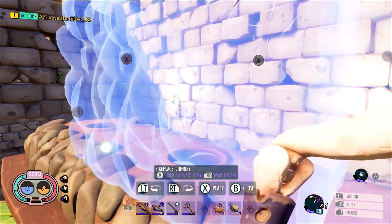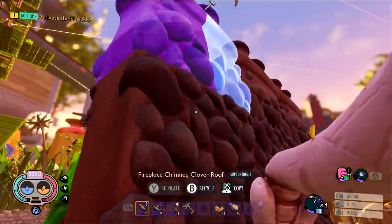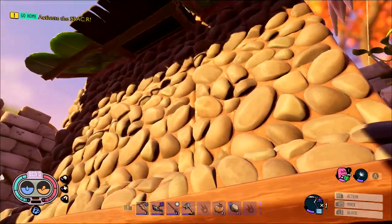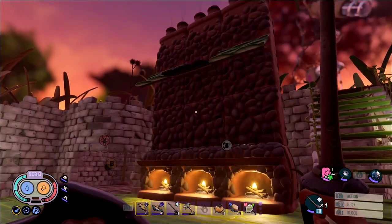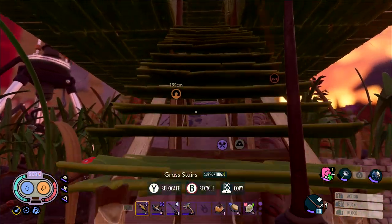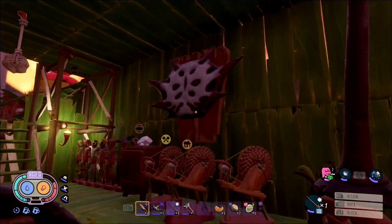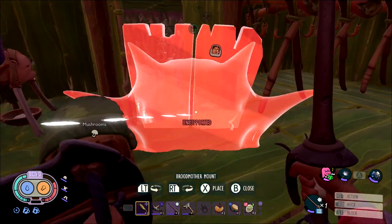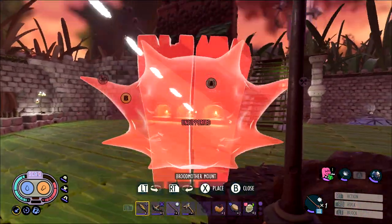Try to keep that in mind whenever decorating a specific place. Utilize all five types of chimney parts and hopefully you can set up something that gives you a lot of base coziness to work with. Once you have your chimney in place, feel free to recycle any items you currently have in your original base. Take advantage of any and all utility items you have set up, which you should have a bunch of if you've gotten this far in the game.